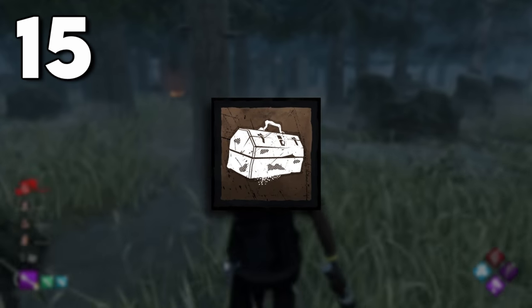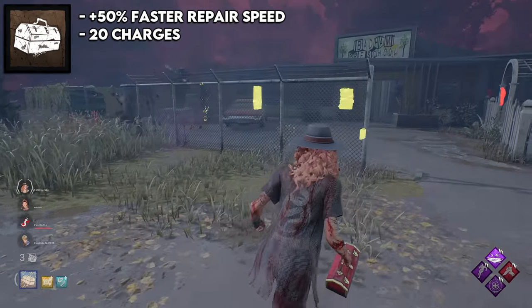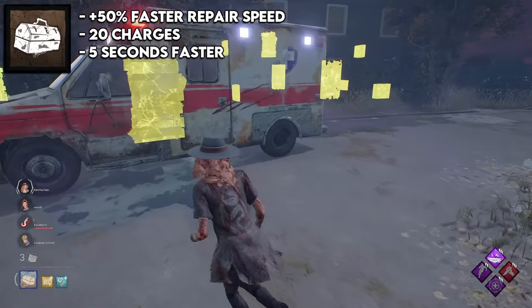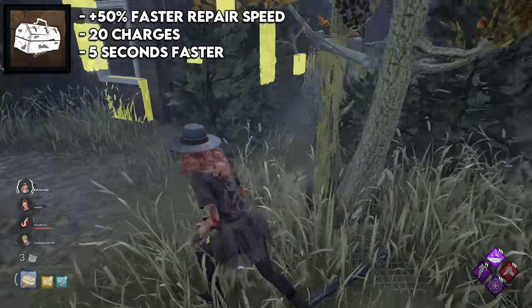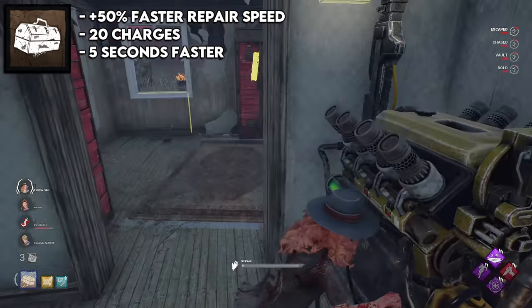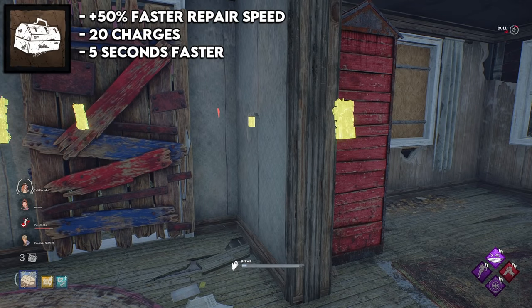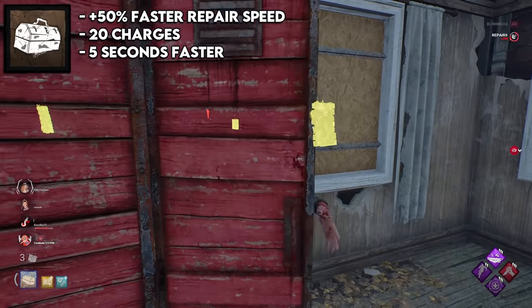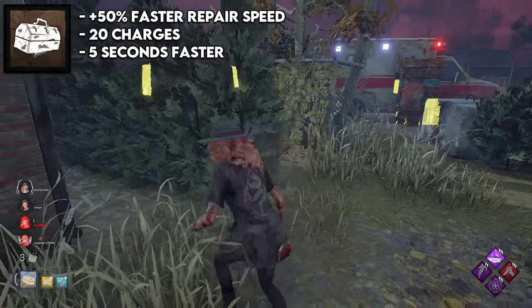The next spot is the worn out tools, which are the brown toolboxes. This gives you 50% faster repair speed for 20 charges, which by default shaves off around five seconds from a gen. Five seconds isn't incredible, but it still makes your gen speeds faster, which could possibly prevent a pop or a surge from happening. Honestly, anything that makes your gen speeds go by faster is relatively good — especially since you probably have a million brown toolboxes in your inventory, so there's no point in not bringing one.